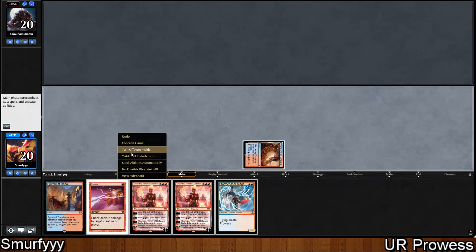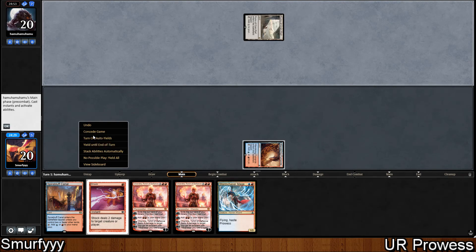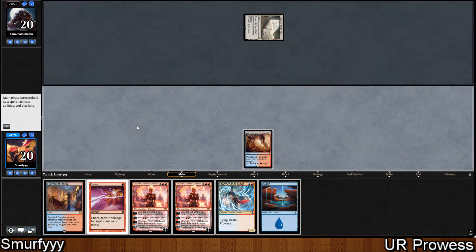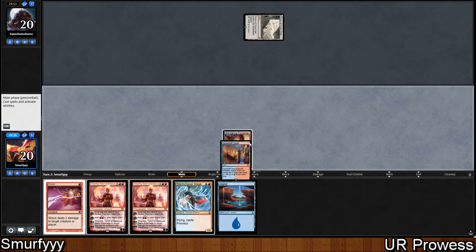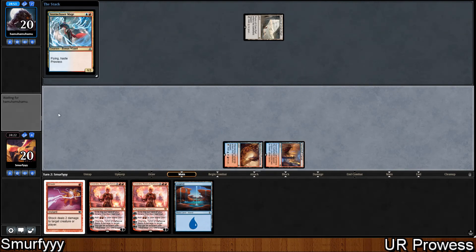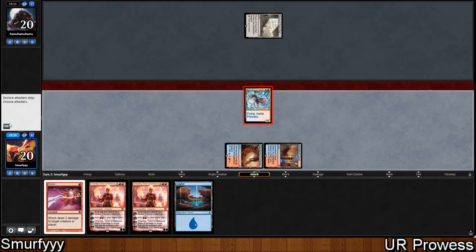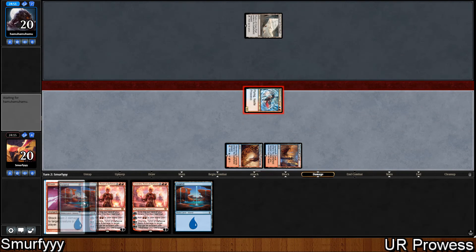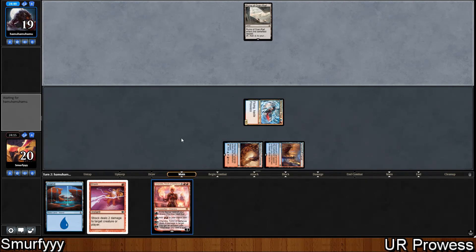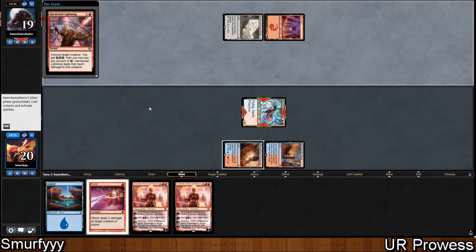We could have kept it and went turn 1 Spire Bluff into it, but I think we'd rather just play Storm Chaser Mage on turn 2 guaranteed anyway, so I don't think there's any reason to do anything stupid with that. Storm Chaser Mage is sweet and then we can just go Shock something next turn if we need to. Hopefully we can play these Shandras on curve and get the ball rolling. So far not looking too bad, but not very aggressive.